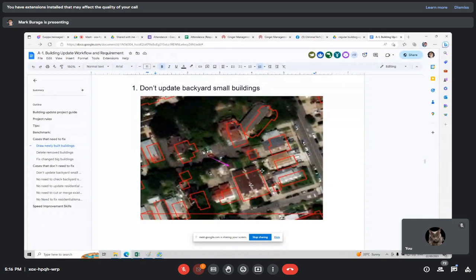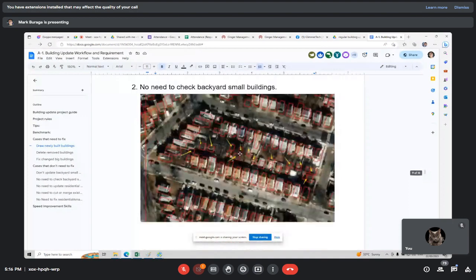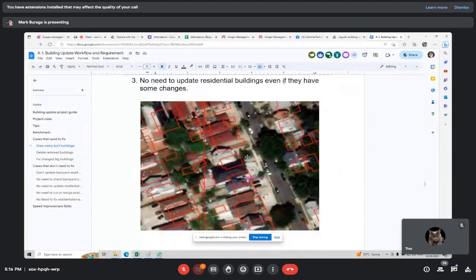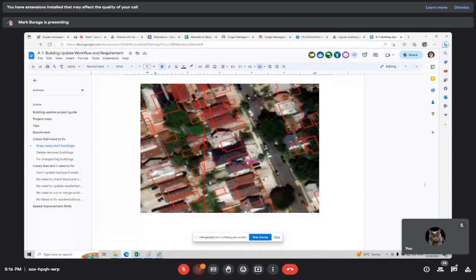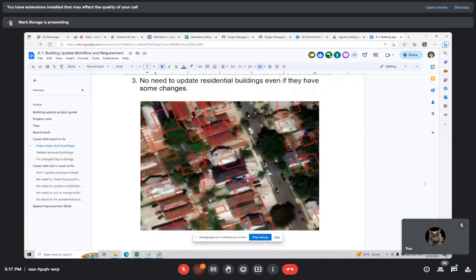For cases like this, you don't need to fix — as you can see there are two houses with a ground in the middle, no need to touch them. Small buildings or sheds, no need to capture, and no need to check backyard small buildings. No need to update residential buildings even if there are some changes — before they were small, now they are big, just ignore. There is almost no need to update residential buildings; the only time you will touch a residential area is if it's a newly built building.